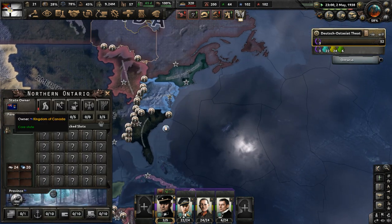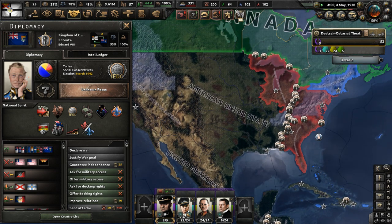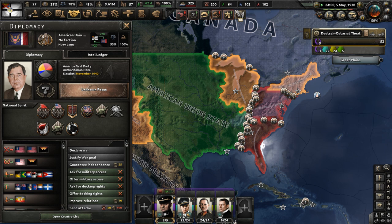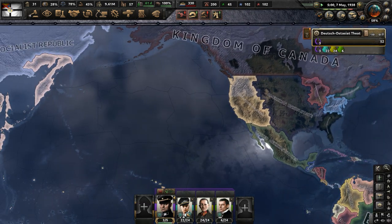Who are Canada even helping? They're aiding the PSA — the Pacific States of America, possibly. Or maybe the Radical Socialists. No national focus set, don't worry about that. Available planes in reserve — I know.